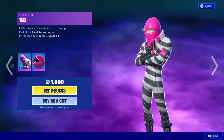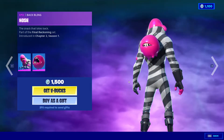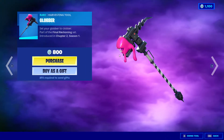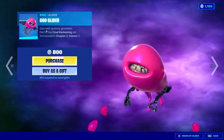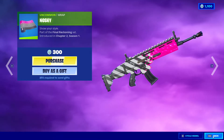This is new — Teef with Noshy for 1500 V-Bucks. The Purex Globber pickaxe for 800 V-Bucks, Goo Glider for 800 V-Bucks, and the wrap Noshy as well.